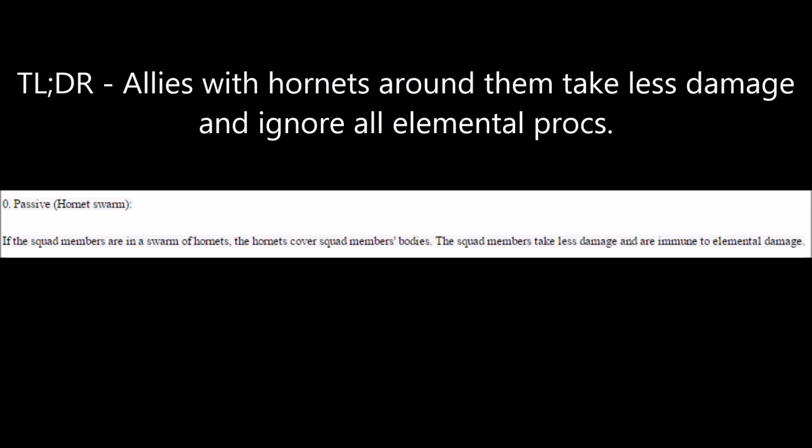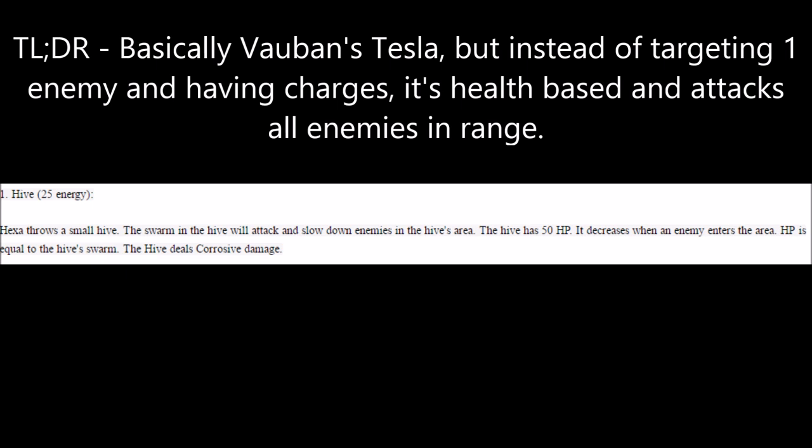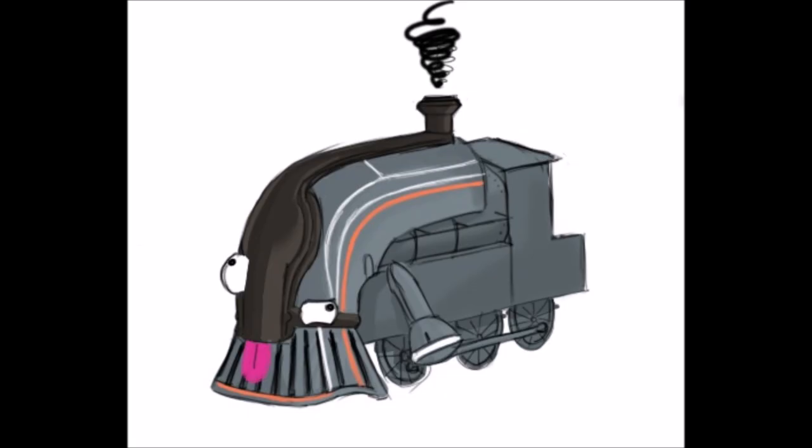With the Queen group of abilities, Hexa's passive is Hornet Swarm. Any allies that have Hornets on them take less damage and become immune to elemental damage. This might sound a bit weird or specific, and it is, because it functions with one of Hexa's abilities, which I'll get into later. Hexa's first Queen ability is Hive. Hexa throws out a Hive which remains where it was thrown, much like Vauban's Tesla. The Hive spawns Hornets that attack any enemies within range, dealing corrosive damage. Any enemy that comes within Hive's range will cause Hive's health to slowly decrease over time. Hive is essentially the multi-target version of Tesla, but instead of being charge-based, it's health-based.